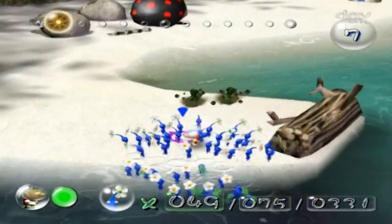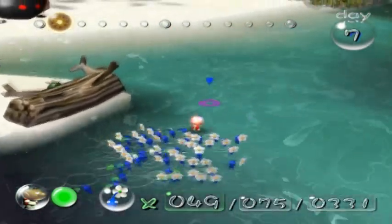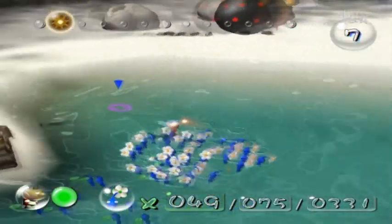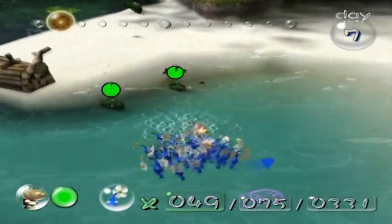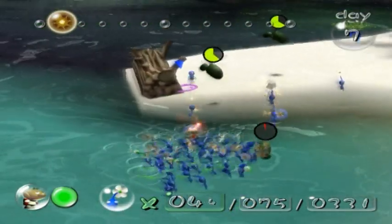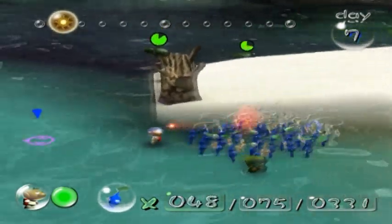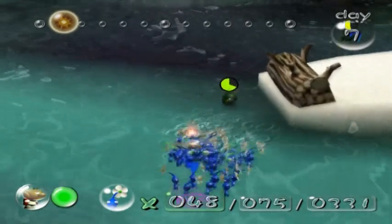We'll want to head right over here to where this bridge is. Oh god, Shearwigs. Believe it or not, things aren't that bad, because one thing you should know about Shearwigs is that they get weaker in the water, forcing them to retreat to the air. So they're much easier to deal with in this area than they are others. A little bit of reprieve.